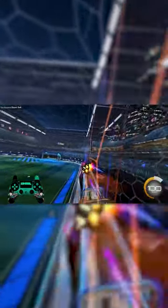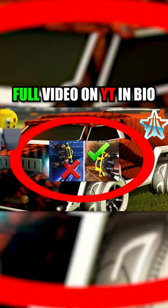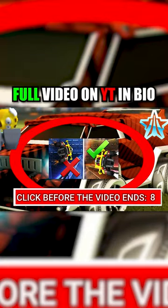If this isn't done quick enough after step 3, it will not work. Now that you know how to wall dash and can spam it in your platinum lobbies, check out this video to learn the secret to winning all of your placement matches.